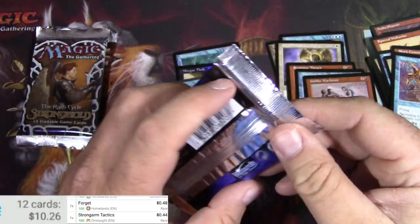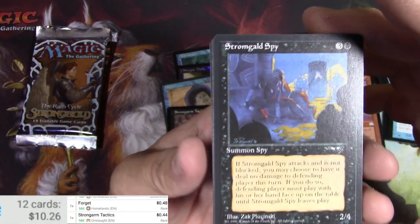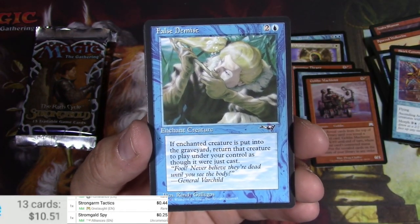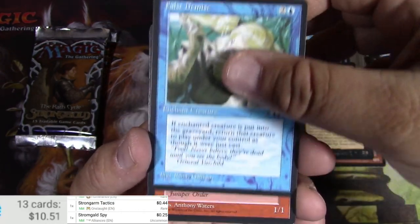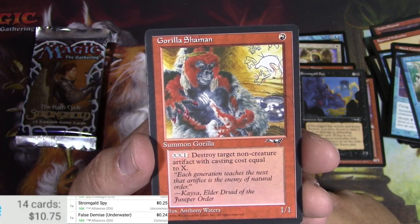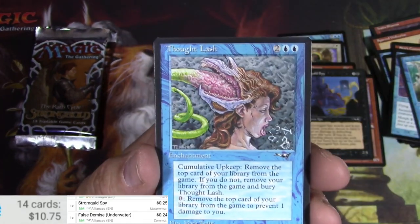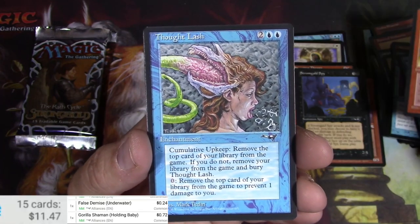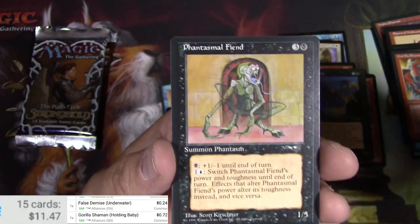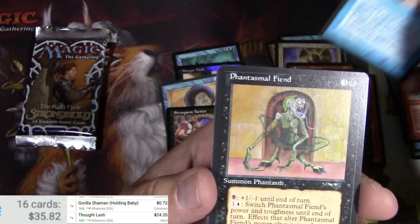Moving on to Alliances. Good possibilities out of this. There we go — Stronghold Spy. I'll probably have to scan and see what's what here. Uncommon — False Demise. Gorilla Shaman. So Gorilla Shaman is a common and it's actually going to be printed into Modern, which should be kind of interesting. Thought Lash. Common, $0.72. So this card is going up in price — or it has already. It's a reserve list card. $24 on a card that was probably $1 for a long, long time.